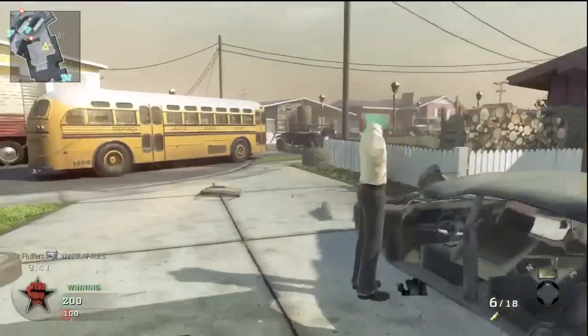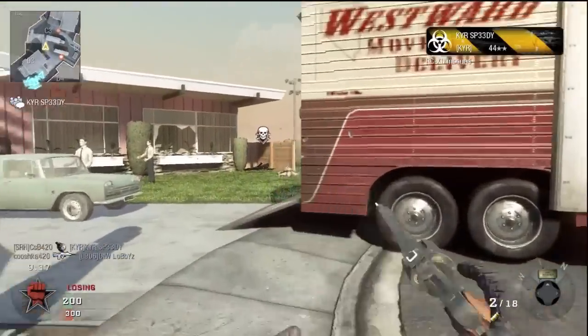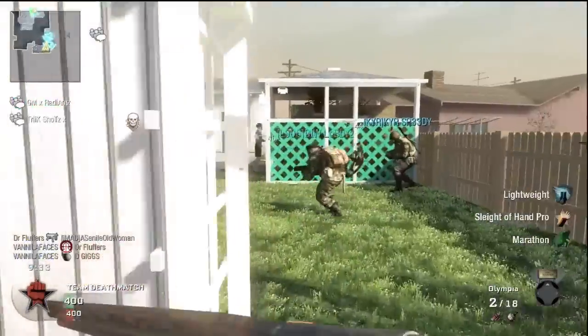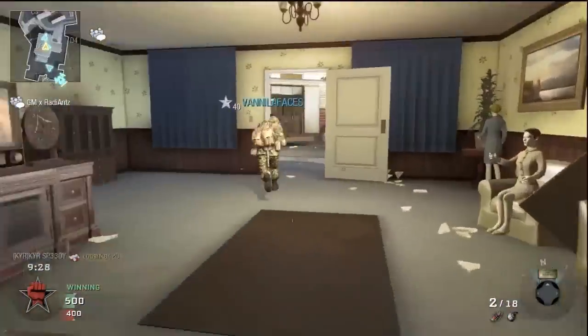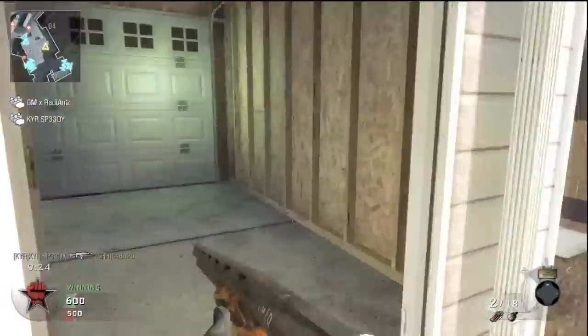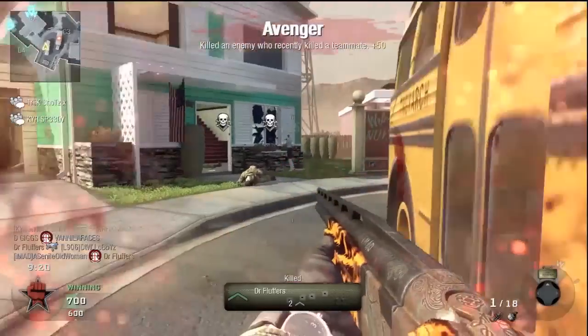I really should have chosen to reload my AK instead of running around with this, as it's only a two-shot kill from close range — as I fail there, and you can see why. You need Sleight of Hand for it. If you're going to use the Olympia, it's an over-under shotgun, and because of the two-bullet clip, you really, really should get on top of Sleight of Hand. It makes just surviving that much easier.